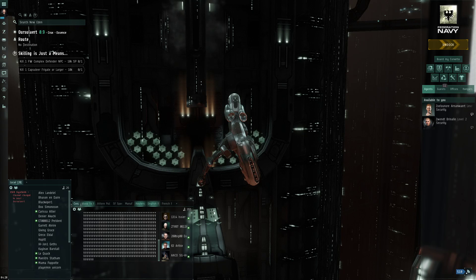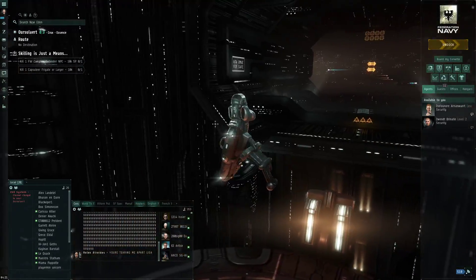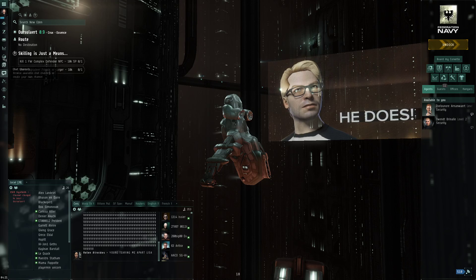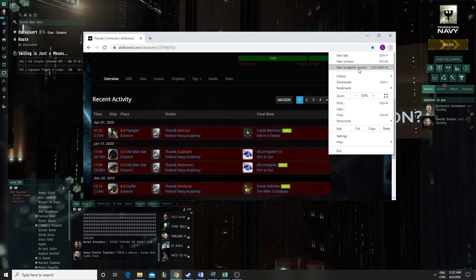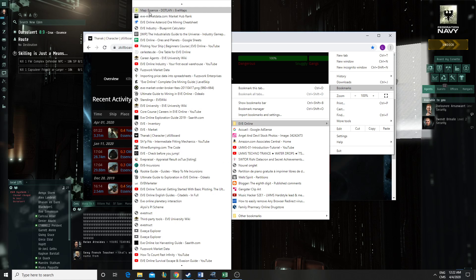Getting war dec'd is part of doing business. I need to set up a station, and I want to get into low sec. People are telling me wormhole or null sec, but the next logical step from where I'm going - let me pull up the map - is probably not good EVE logic but it is my logic.